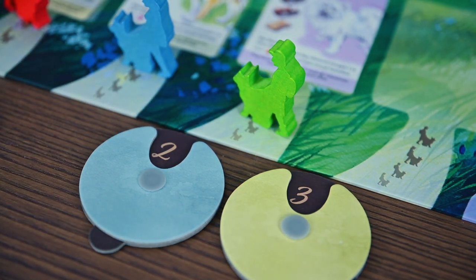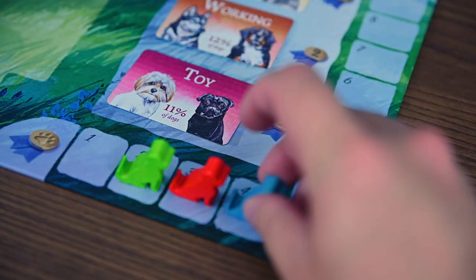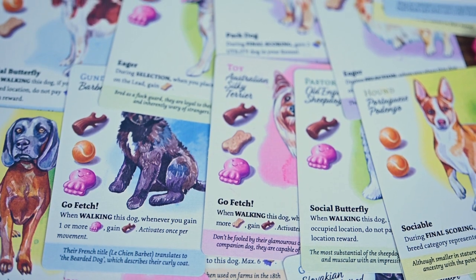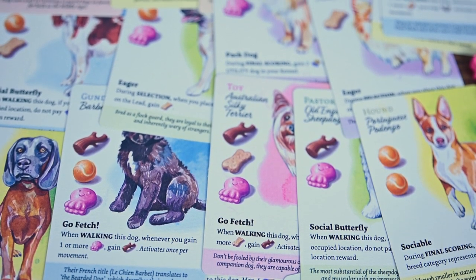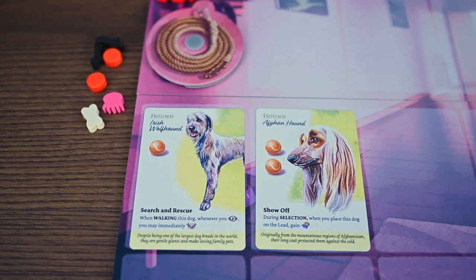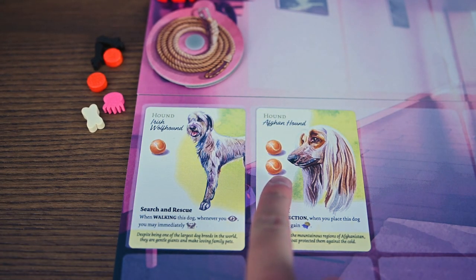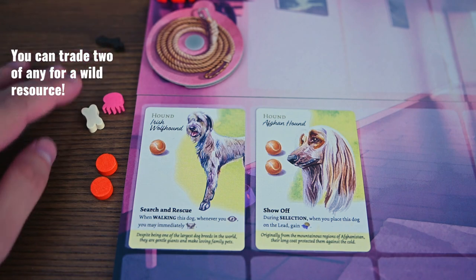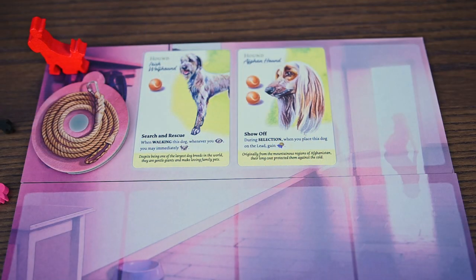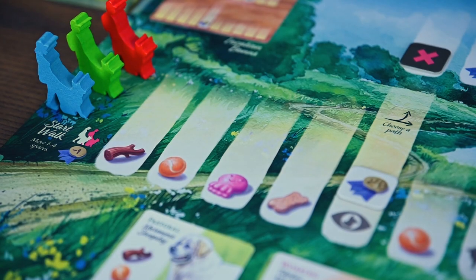If any dogs are contested, you reveal the bids and the higher bid wins. If there's a tie, the person who bid first resolves it and the other player gets a leftover dog for one reputation. Various dogs have different breeds and abilities that can help you in various phases as well as final scoring. In the second phase — selection — you'll select the dogs from your kennel to put on lead to go to the dog park. You can select up to three dogs.